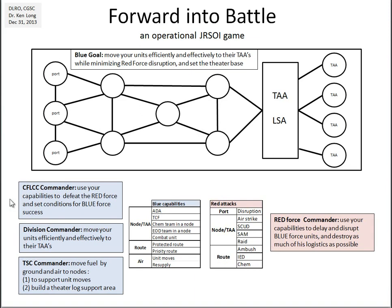Opposing the Red Force are three Blue players — or three Blue roles if you have just a single player. The CFLIC commander, the Combined Force Land Component Commander, uses capabilities that mirror and negate Red Force capabilities: air defense artillery, tactical combat forces, chemical teams, EOD teams, and combat units in nodes or TAAs. He can declare routes as priority or protected routes and employ air assets to move units from node to node and conduct limited aerial resupply. A priority route increases throughput capability of a route.